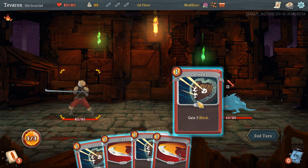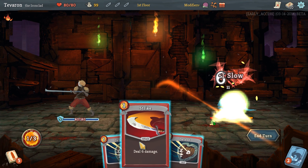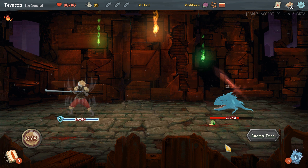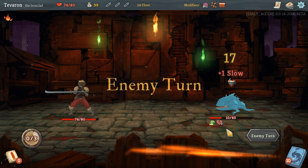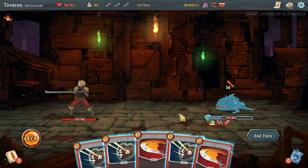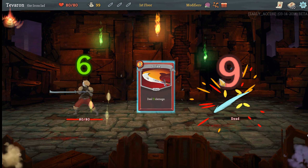We get to keep our healing relic this time, so we don't have to be quite so worried about preventing all the damage. Hopefully we can kill it this next turn — it'll still have the vulnerability. Yeah, we can get there.